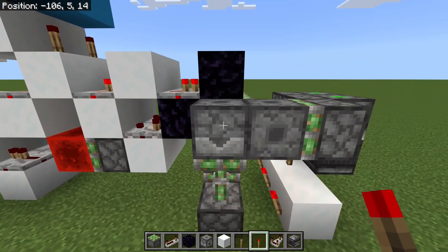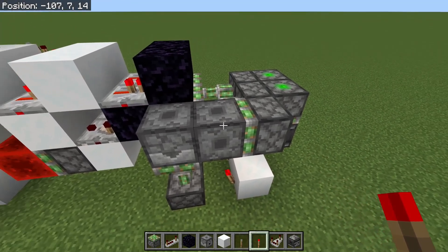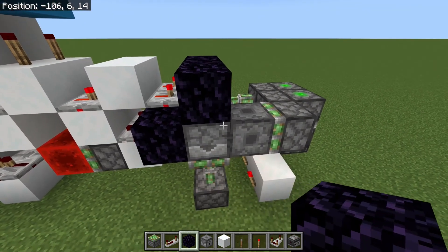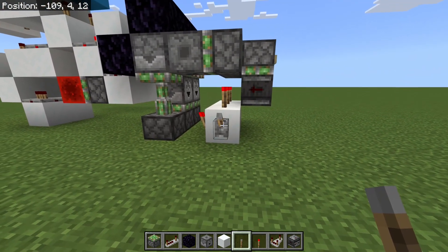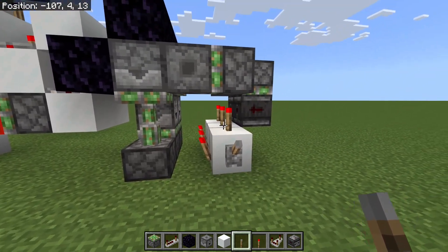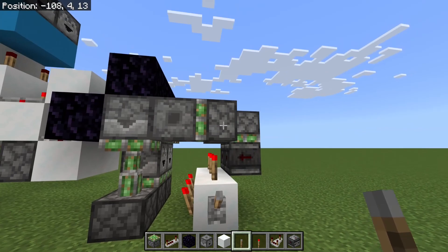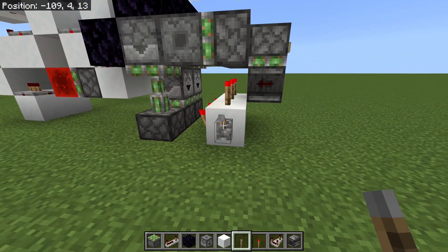I'll put a block here and a torch - that extends my dropper up, and this dropper was facing into the second dropper, so now it would push items into it. I'll put another torch here and this piston will extend pushing both of these along - I need obsidian here to stop that from happening. If I give this a one-tick pulse, you can see they swap around. Both torches turn off for one tick and back on again. When they go back on, one piston is still in its retraction phase and can't respond, while the other was already retracted and pushes first - so it's always the retracted one that pushes next.